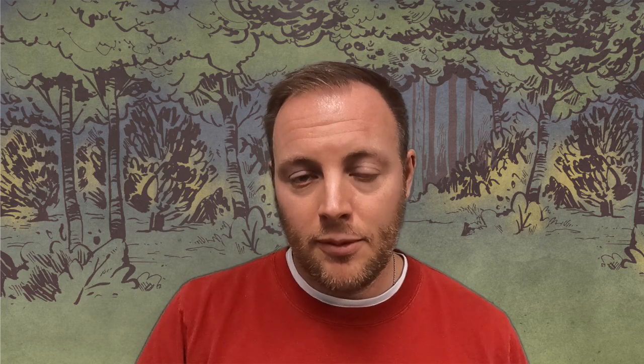If you rule zero clearings of whatever the ordered suit is — this is not in the Clockwork expansion, but in the Director's Cut from Benjamin Schmaus, who came up with the Better Bot Project — when you get to the recruit step, for every two warriors you can't recruit either because you don't have any clearings or you don't have any more cats to put on the board, you get one victory point. It's not in the law of robotics, but if you want to spice up this faction, try that out.